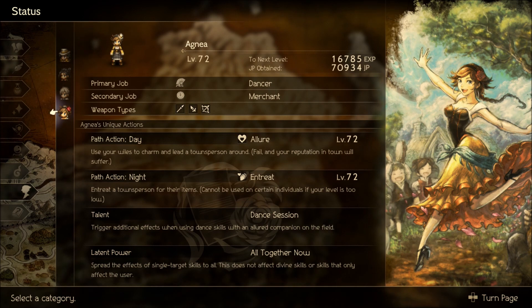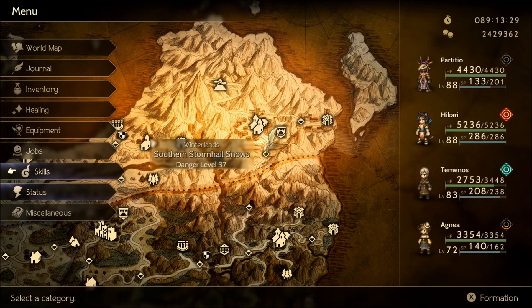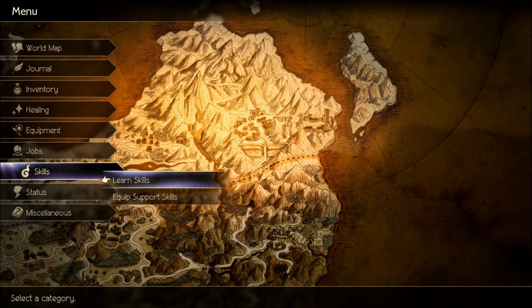All Together Now works great when you want to buff things like Peacock Strut for everybody - if you want everybody to do magical damage, hit All Together Now then hit Peacock Strut and it spreads to all characters. Same with Lion Dance, if you want everybody buffed with physical attack. It's actually very similar to Seal Teaches Seduction, except All Together Now isn't targetable - you can't give it to somebody else, it's only for Agnea.